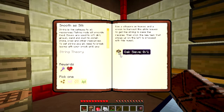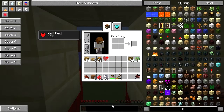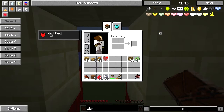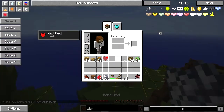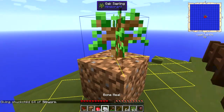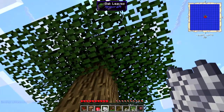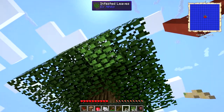The neat trick here is that when you use the crook on the leaves of any of the trees, you're going to get yourself silkworms. When you take silkworms and place them in the leaves of a tree, notice how that turned a lime green?